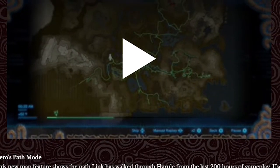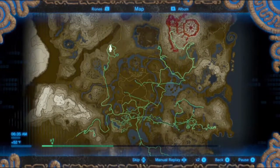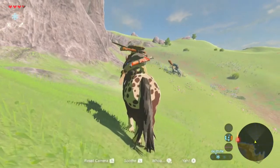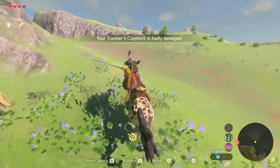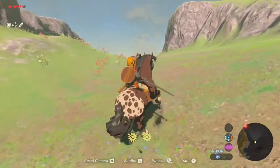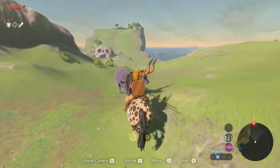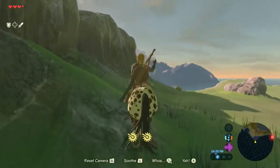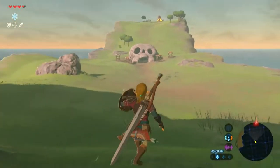The next feature mentioned in the article is the Hero's Path mode. This map feature allows the player to see where Link has been in Hyrule for the past 200 hours. I don't think I put 200 hours of gameplay into my first playthrough of Breath of the Wild — I would say maybe 70 to 80 hours. So I think this is going to be really efficient in helping you find secrets. It'll help you find locations you didn't necessarily find on other playthroughs, like shrines, Koroks, or just camps with Bokoblins. I really like this — it's a really clever idea.